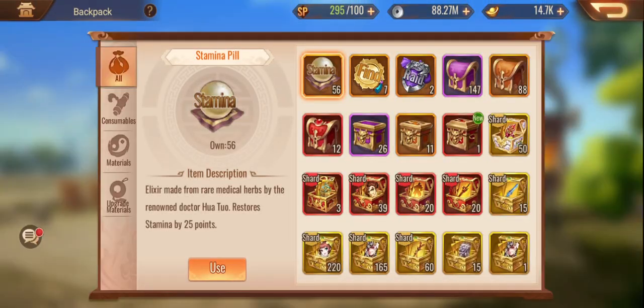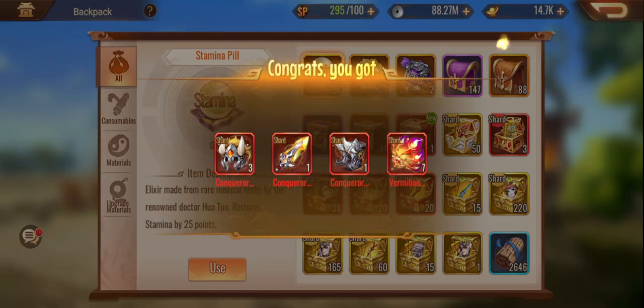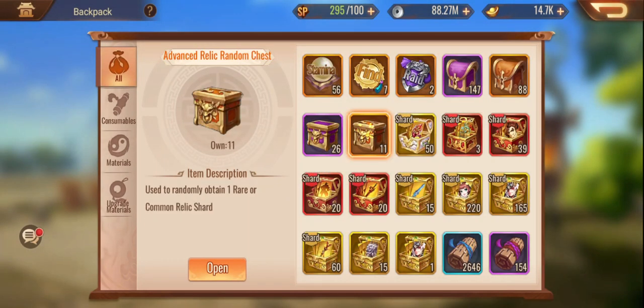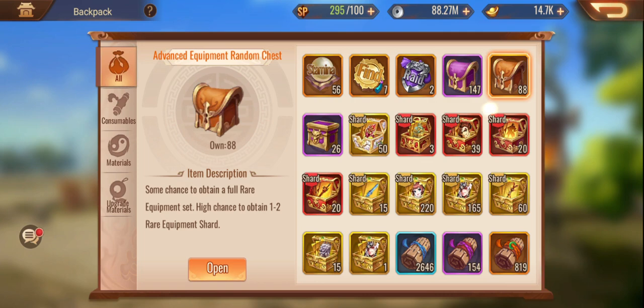Let's look at upgrading some heroes and doing some bag pulls. Let's just pull them out because at the end of the day, what are we even hoarding these things for? There's not really too much else to do in terms of that, and quick equipment gear is probably just going to sit in my bag.